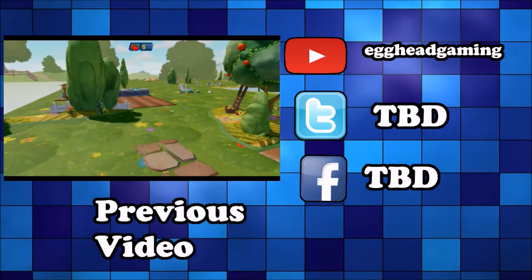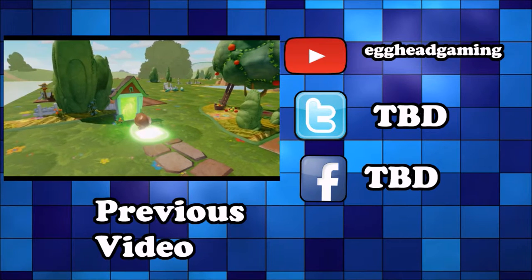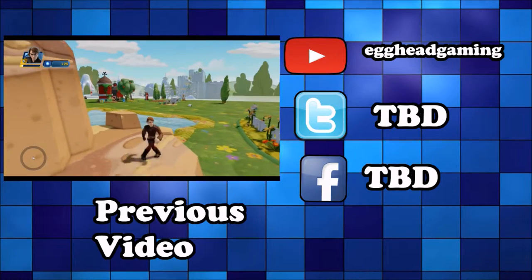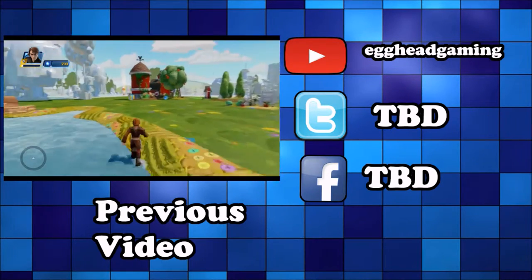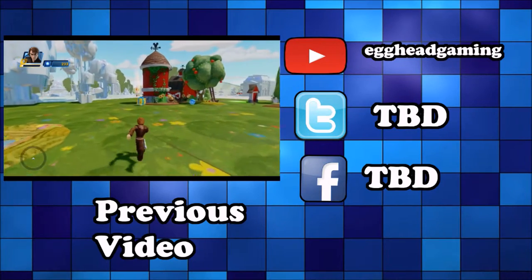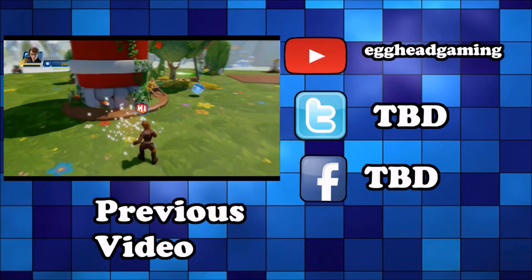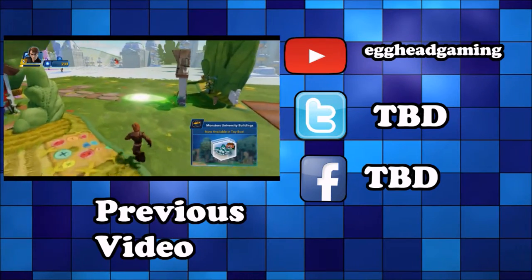Congratulations! You've unlocked the sidekick portal. If you'd like to recruit a sidekick or learn more about the benefits of having one, just enter the sidekick portal. You've found a gift. It contains a surprise toy box toy from the toy store that is yours to keep.